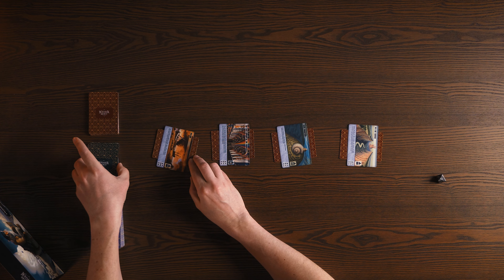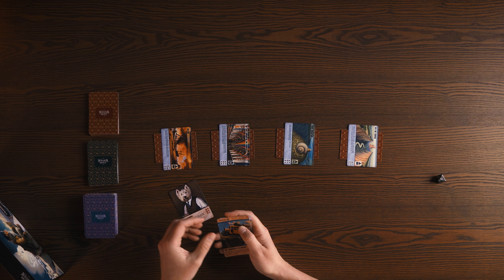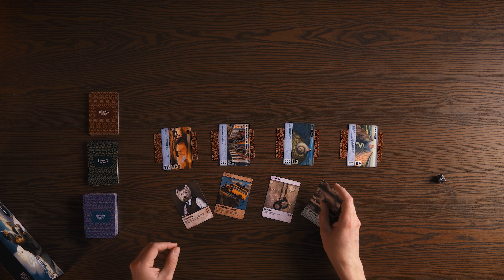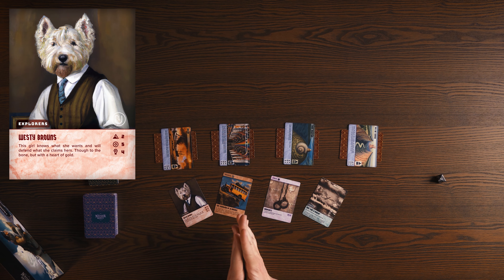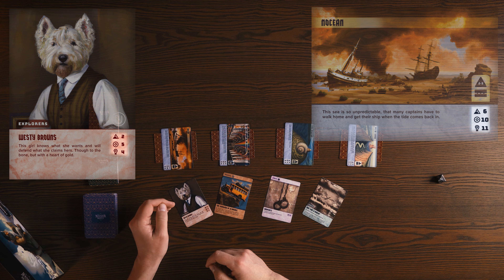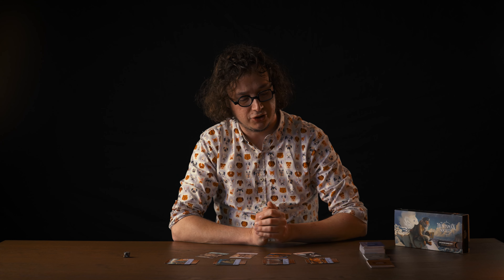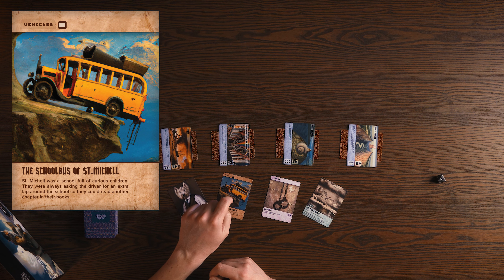The third pile is the blue pile. It consists of four types of cards: explorers, vehicles, stuff, and events. You will need to assemble a group of explorers to go to a location. The location will tell you the requirements the team needs in order for them to find the treasure. There's strength, courage, and inventiveness points that need to be met. The team can only travel to a location if they have the right vehicle — either land, water, or air.